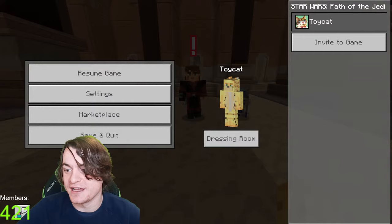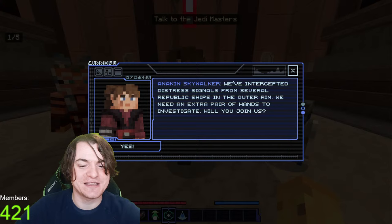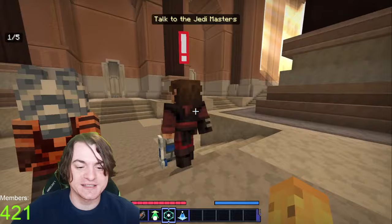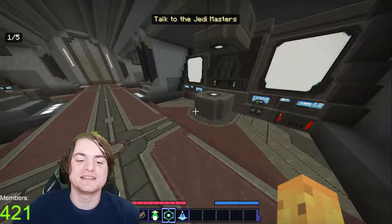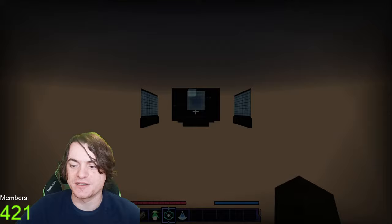We've been sent distress signals from several Republic ships in the Outer Ring. I'll go do it, I guess. So this is a map where you just go out and do missions. It says one out of five though — I guess we gotta do five missions for Jedi Masters and then make our stuff. The DLC is surprisingly lore accurate so far. I'm guessing because it said it was in collaboration with Lucasfilm that they deliberately made it that way. Let's go do it.